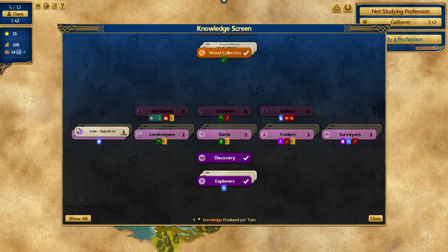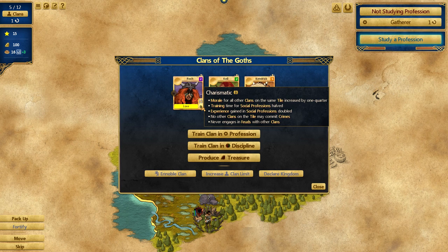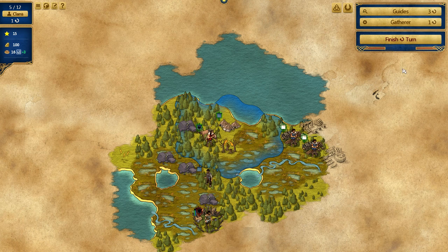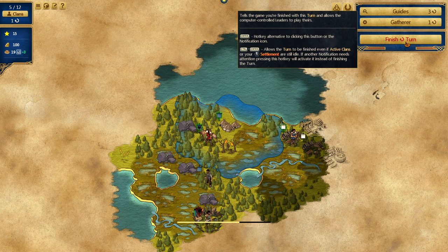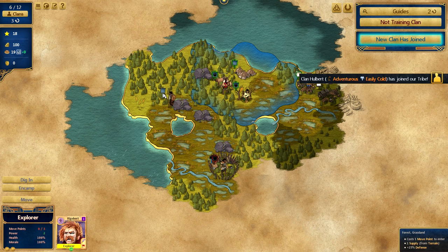I could go surveyors and try to expand and discover things, but the clan I have right now doesn't want to do that. Foraging is a settled production — let me check our clans. This guy wants to stay in, so I'll train him as a guide to make our settlement more efficient. We just got a nice gatherer — moving her to the honey deposit. Look at all that food!